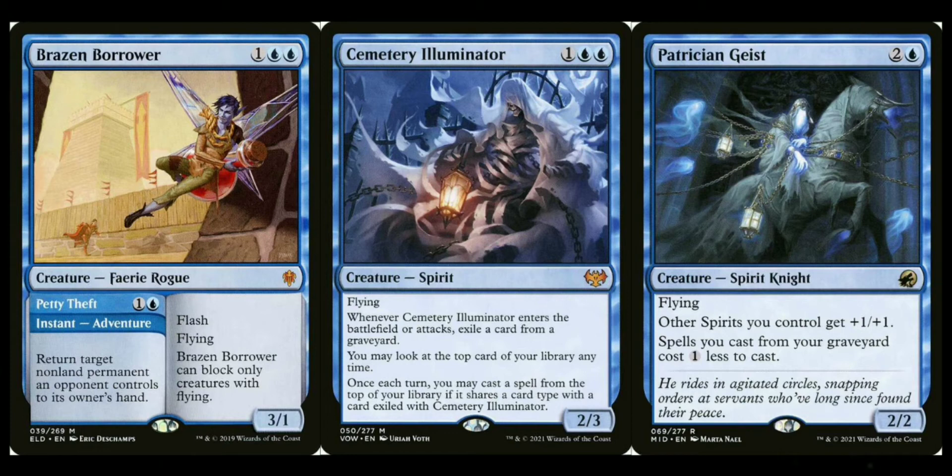For the three-drop, Brazen Borrower is great for tempo — it returns something to your opponent's hand, has Flash, and is a three-one flyer. Cemetery Illuminator is another option. Glen Elendra Archmage helps counter spells and has Persist so it comes back. Also worth mentioning for three-drops: Kira, Great Glass-Spinner protects your creatures and fits spirit tribal, though it's legendary so you can't have multiple copies in play.